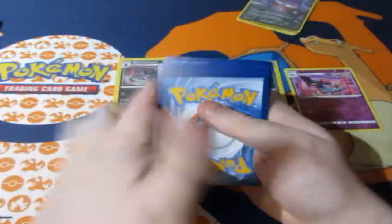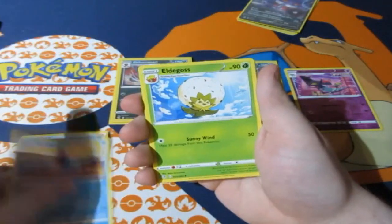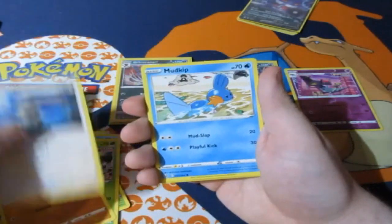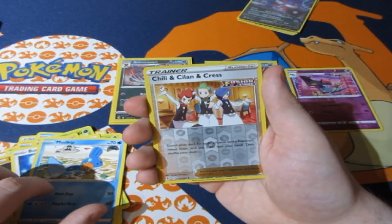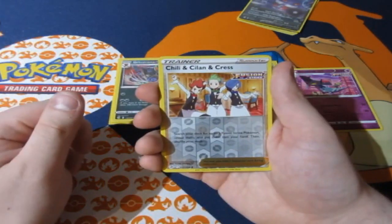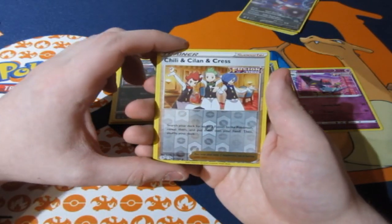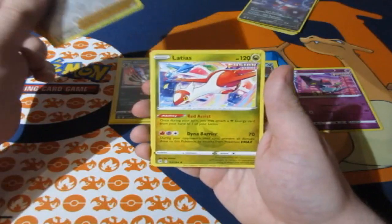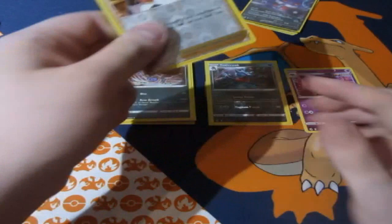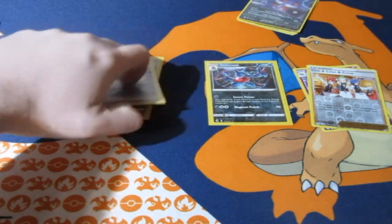One two three four, let's have a look. We have a fighting energy, Garbodor, Pyukumuku, Eldegoss, Shinx, Shelmet, Drillbur, Beedrill, Mofeko, a Chilled Shannon Crest — why are these guys back?! They're bringing back all the Black and White cards. Is that an omen the next remake is going to be Black and White? Count me out! And an Elias normal rare.